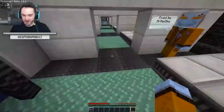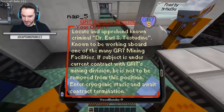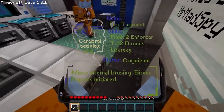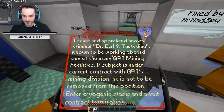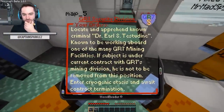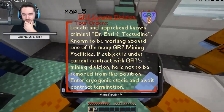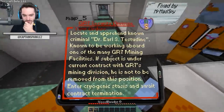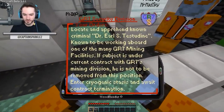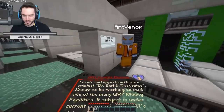GR7 Security Division orders for Professor Taganist: locate and apprehend known criminal Dr. Earl S. Testidine, known to be working aboard one of the many GR7 mining facilities. If subject is under current contract with GR7 mining division, he is not to be removed from this position. Enter cryogenic stasis and await contract termination. Voice activated — that was a great shot. The rest of our crew are not in good shape here.